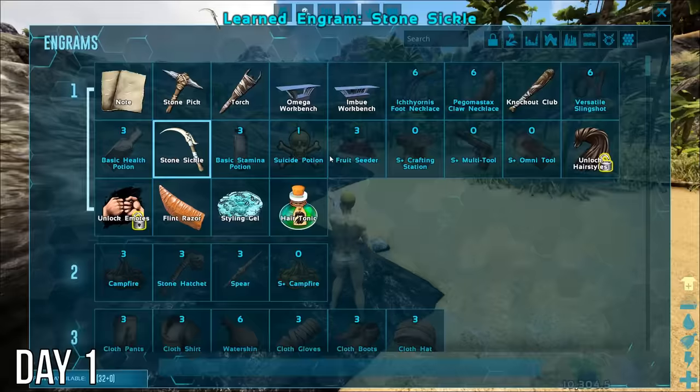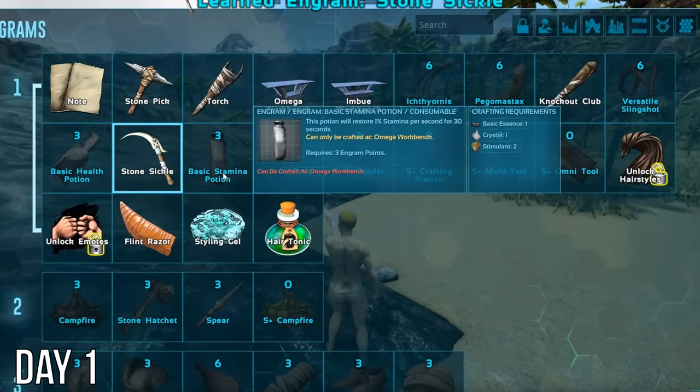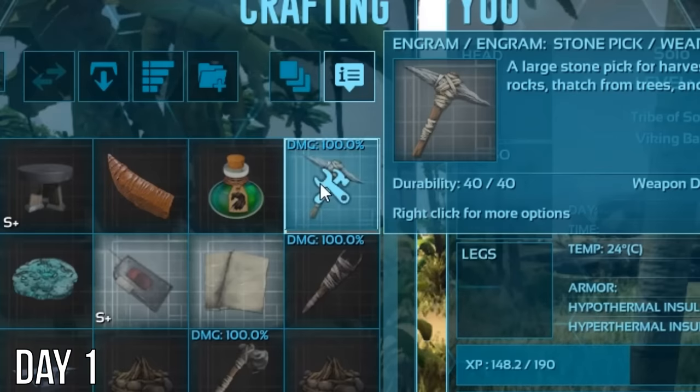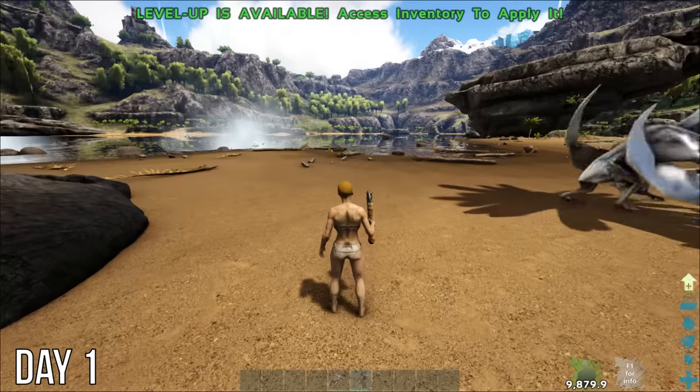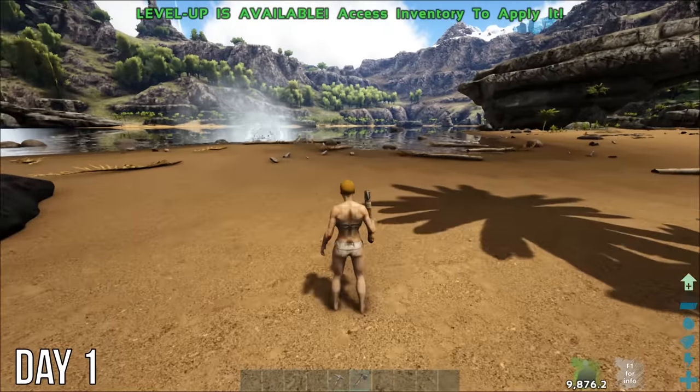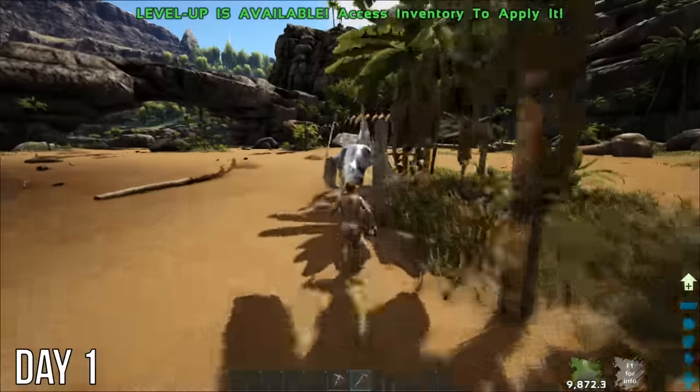It was time to level up after that, and then I got distracted by all the new mod engrams before crafting a simple stone pick. And would you look at that — I've already got enough stuff for that Omega workbench. I spent most of the rest of the day getting distracted by random explosions and shiny things.